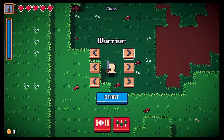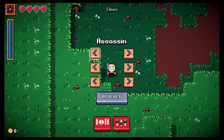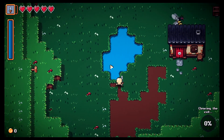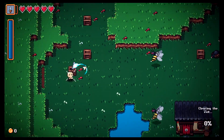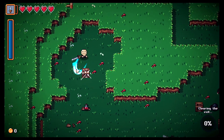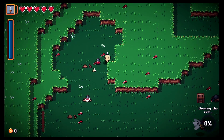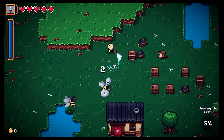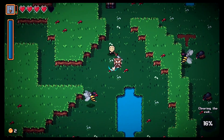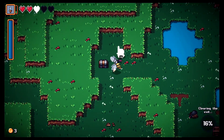Maybe we go back to the warrior — I just want to unlock the next character, the assassin. Back to the warrior! These levels look procedurally generated, which is cool. Got to run away — don't get too close to those enemies.